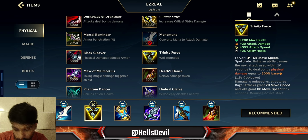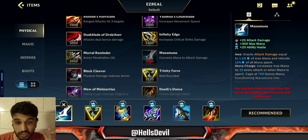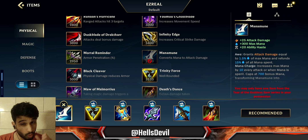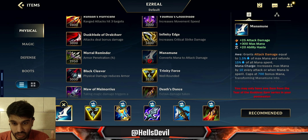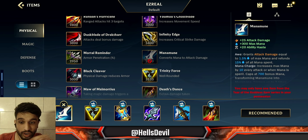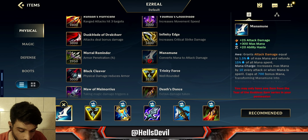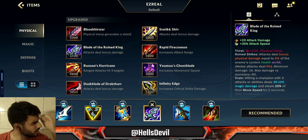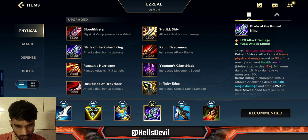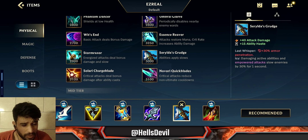After Sheen, finish Trinity Force. However, if the enemy has a lot of healing, build Executioner's Calling after Sheen before finishing Trinity Force — only do this if you really need to cut their healing. Once you finish Trinity Force, you'll likely also have Muramana. This is where the real Ezreal starts: your ultimate and your Q are going to do insane damage, and your playstyle really changes at this point.